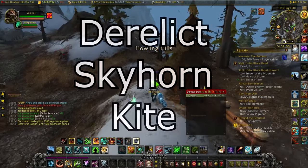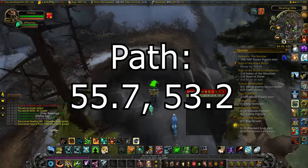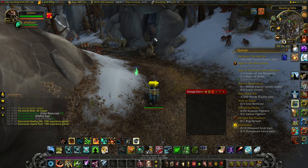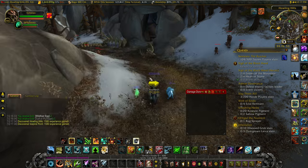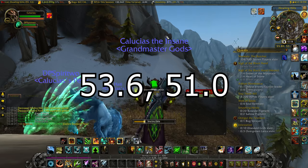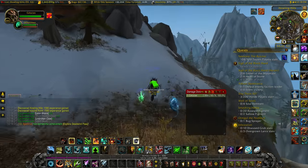The first item is the Derelict Skyhorn Kite. If you have any sort of coordinate add-on, the path starts at 55.7, 53.2. I mouse over this cave but you don't go in the cave — I was misunderstood at the beginning, so don't go in the cave. There is a path to the side of it and the item itself is at 53.6, 51. Just follow the path up until you get to the kite.